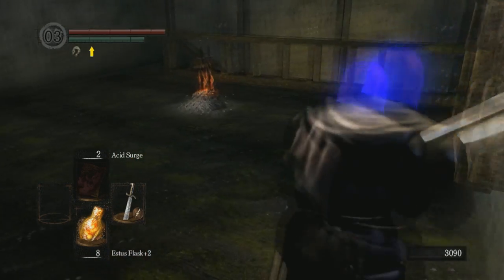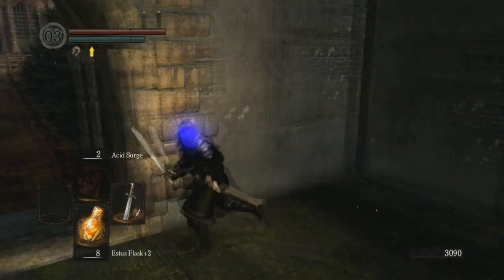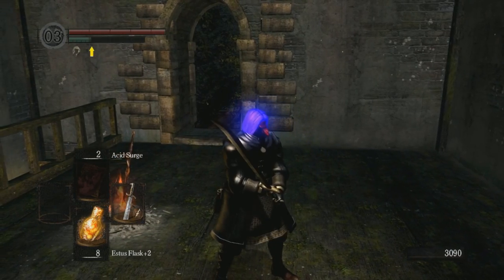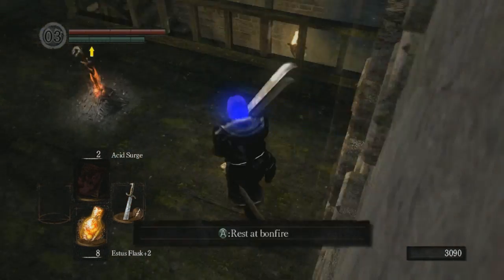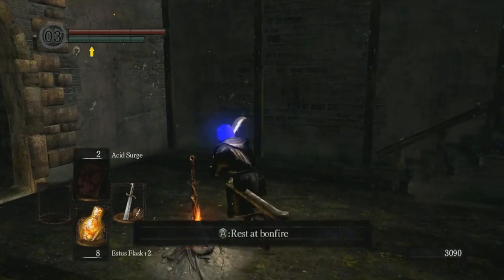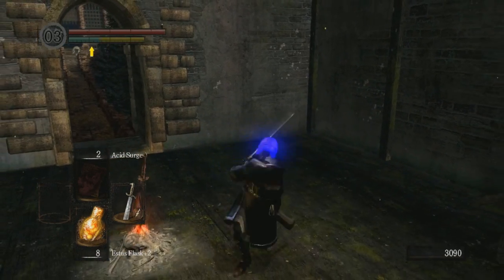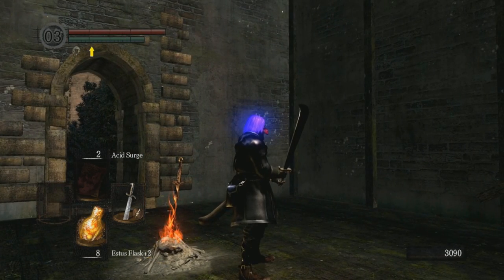People will ride the dick of the reinforced club, but the falchion kicks its ass. For a low-level character, this is your best option actually. If you're doing Pyromancer SL1 you don't have a choice, but if you're choosing to do a low-level run — like a base-level sorcerer, thief, or wanderer — this is the weapon for you.